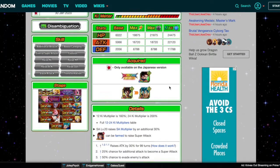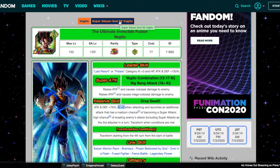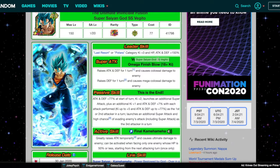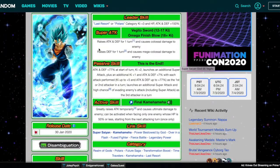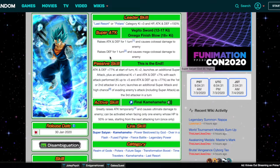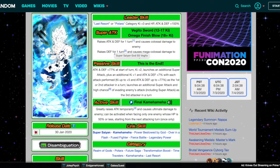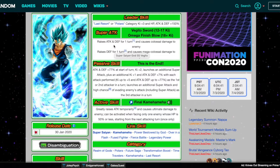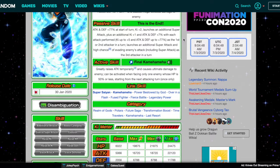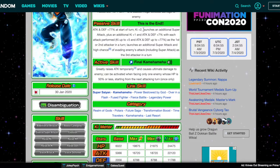His link categories are absolutely insane. Let's take a look at his Blue form. The leader skill is the same. Now, the interesting thing about his Super Attack in Blue form is that he raises ATK and DEF on his 12-Ki, but raises only DEF on his 18-Ki — it feels like it should have been flipped. It's almost like they want you to get the 12-Ki instead, but you'll be getting Super Attacks regardless. His passive skill is ATK and DEF +77% at the start of turn, with Ki+2, and launches an additional Super Attack.